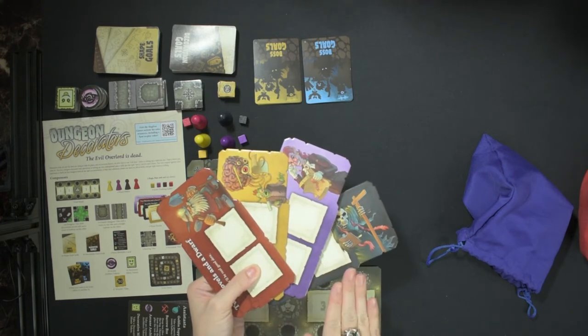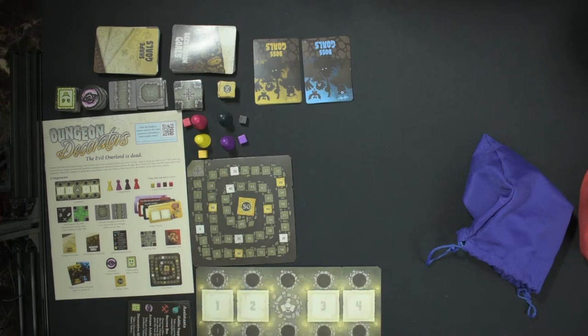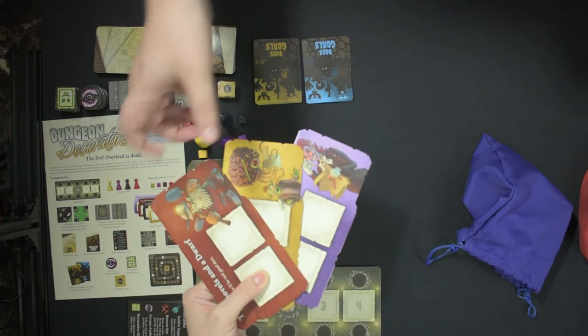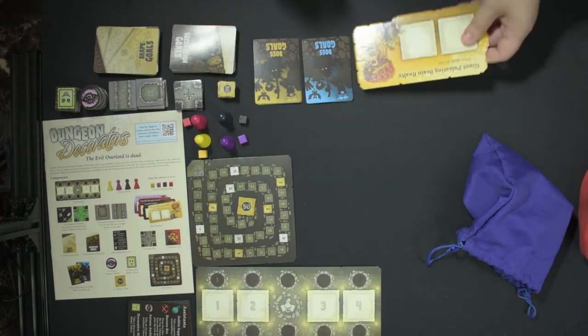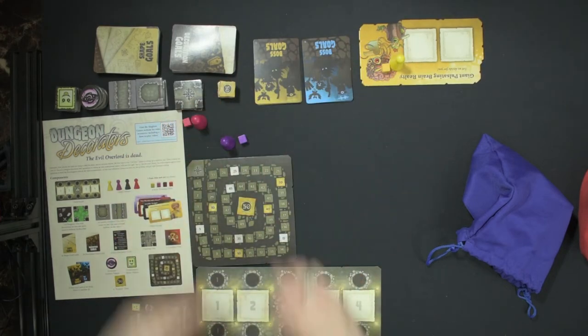Choose your interior design company: Villainous Interior Zinc, Two Shovels and a Dwarf, Deathly Designs, or Giant Pulsating Brain Realty. These each correspond to a colored pawn and score tracking cube, so the rest can go back in the box.